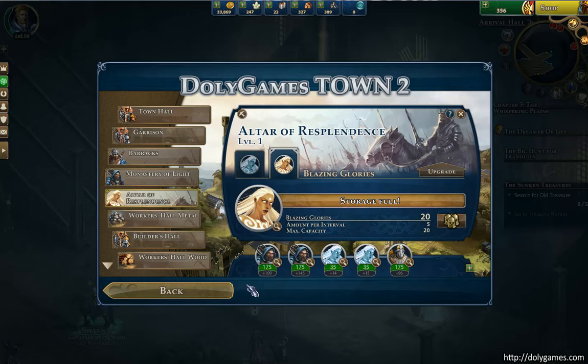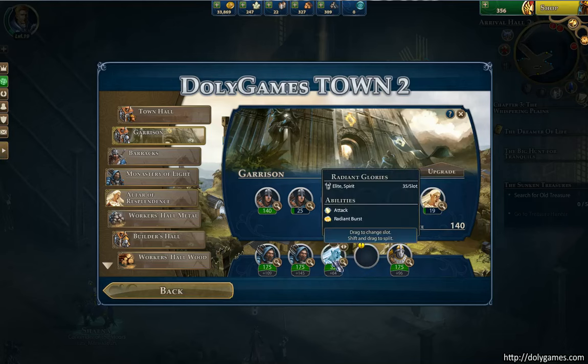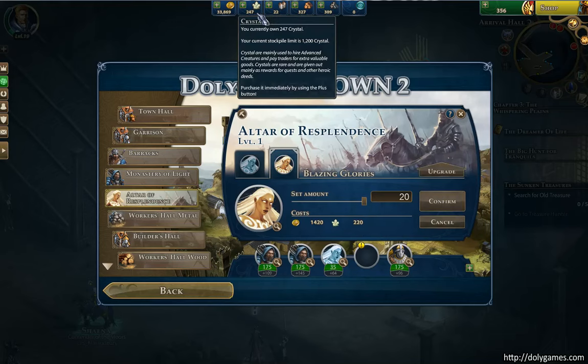So now I can recruit 20 of them, and what I didn't know is how much crystal they cost. A single one of them costs 11 crystal. So last time I recruited, I think it was 19 — I had to spend about 200 crystals, which is a lot, but they're probably worth it. There they are, the 19 that I had already done. So I'm going to free up space here with one of my Radiant Glories and go ahead and spend all of my crystal.